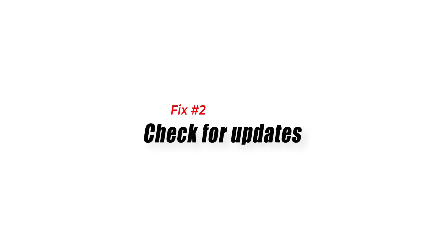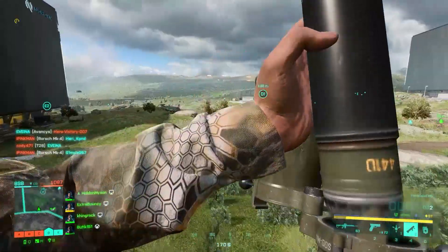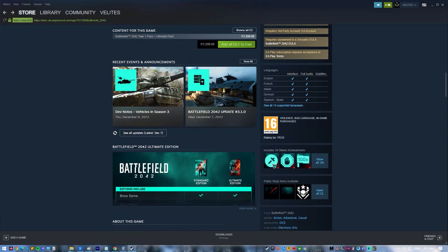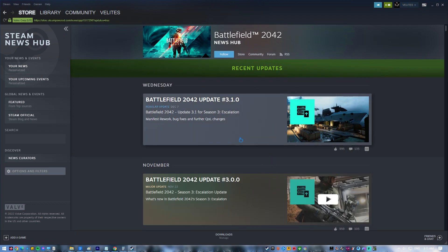Fix number two: check for updates. Some game bugs are fixed by updates, so before you launch Battlefield 2042 again, be sure to check if the game client is updated. The game launcher should tell you if there's a needed update. The game won't also load and may become stuck in the lobby if you're currently running it when a new update becomes available.